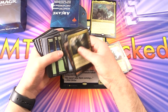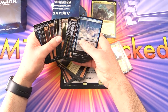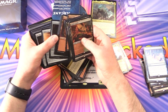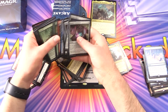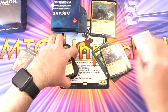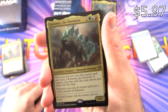Let's separate out the lands and get into the deck proper. They do have extra lands in the middle, so let's pull those out. Here's Kalamax the Stormsire in the regular-size card.